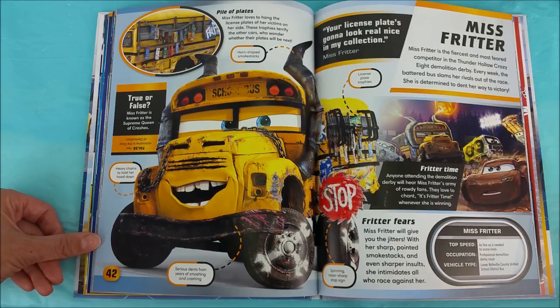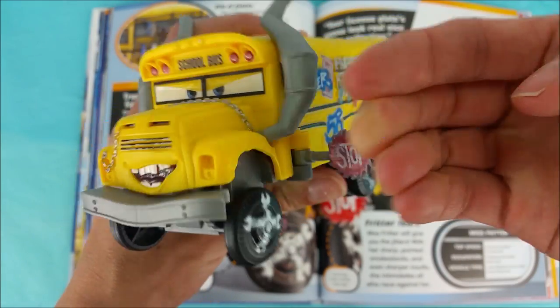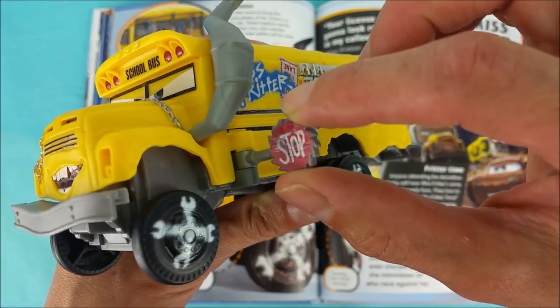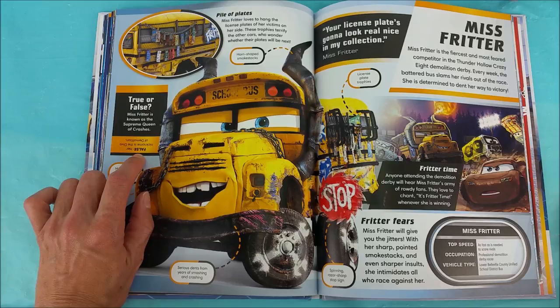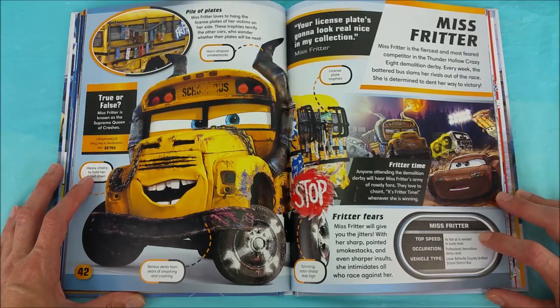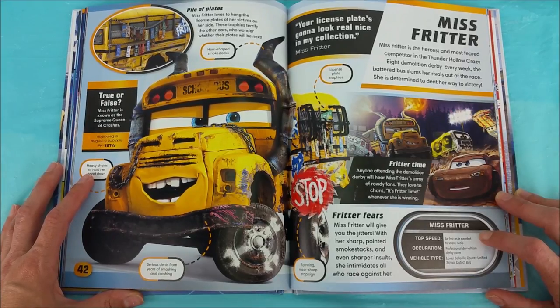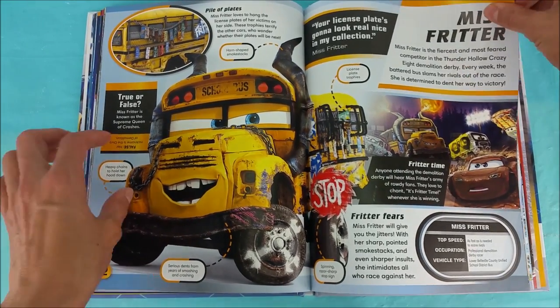Fritter Fears! Ms. Fritter will give you the jitters! With her sharp-pointed smokestacks and even sharper insults, she intimidates all who race against her! She has a spinning, razor-sharp stop sign — look at that thing, even that thing means serious business! True or False: Ms. Fritter is known as the Supreme Queen of Crashes? False! Her nickname is the Diva of Demolition! Top Speed: as fast as is needed to scare rivals. Occupation: Professional Demolition Derby Racer. Vehicle Type: Lower Belleville County Unified School District Bus! Can you imagine if that was your school bus? That could be pretty cool — nobody would mess with you!